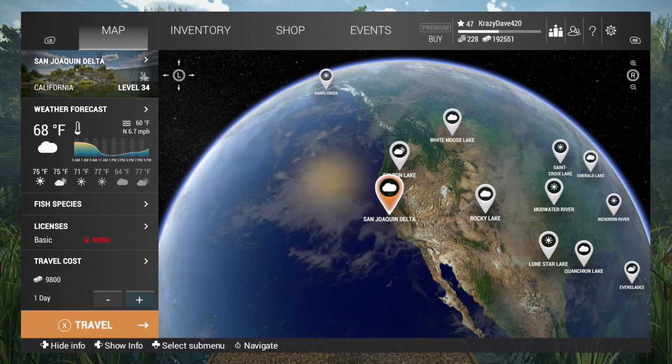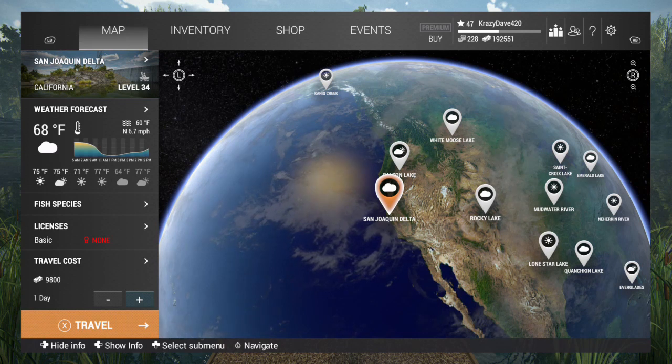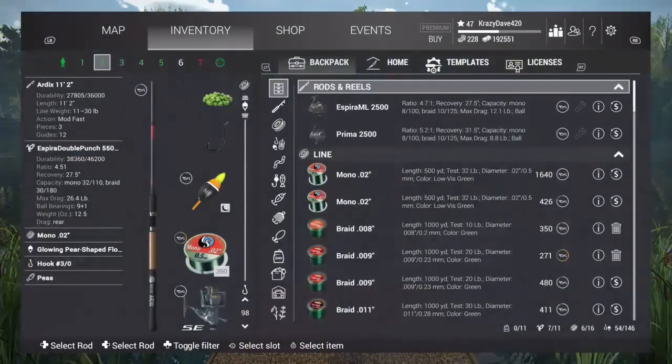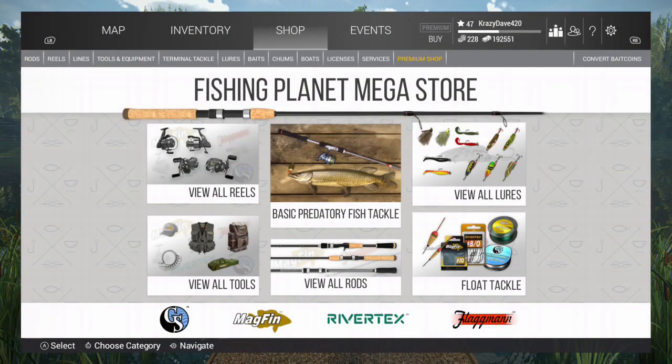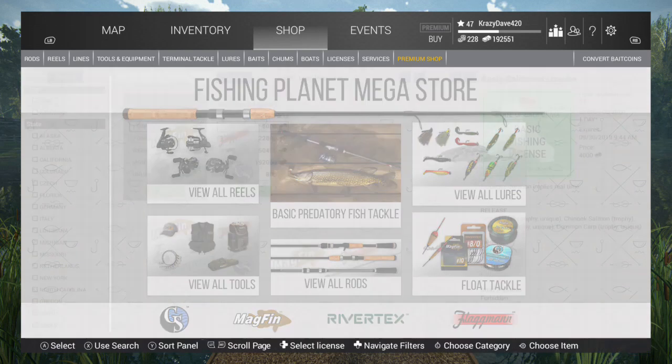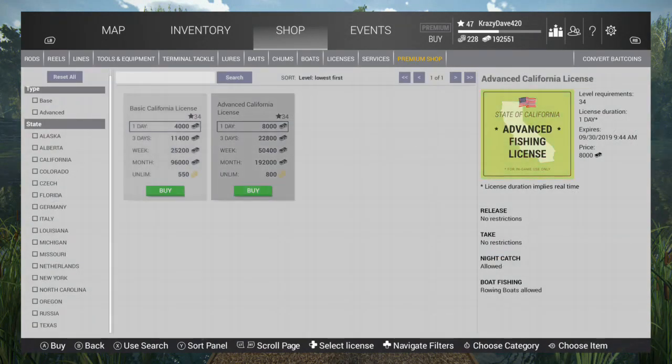Your travel cost for today's lake is going to be $9,800. It's a little expensive there, but there's a lot of money to be had. Let's look at our fishing license — see how much our fishing license is. You're going to need a California fishing license.